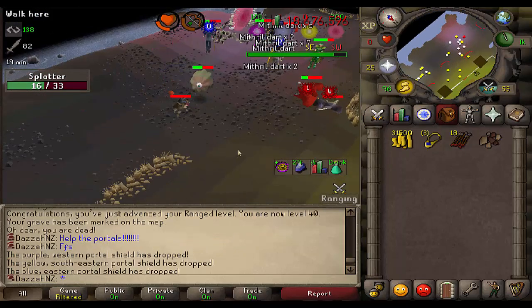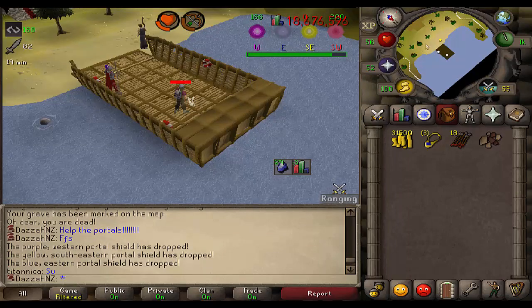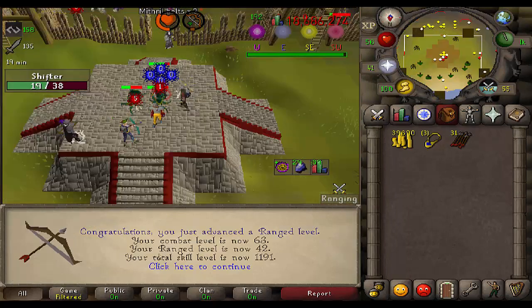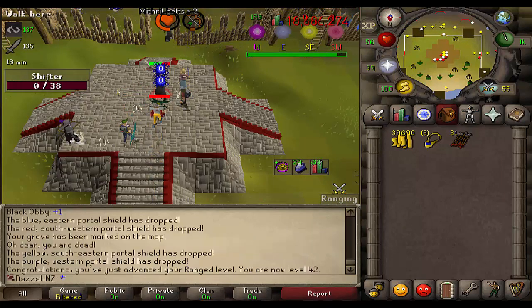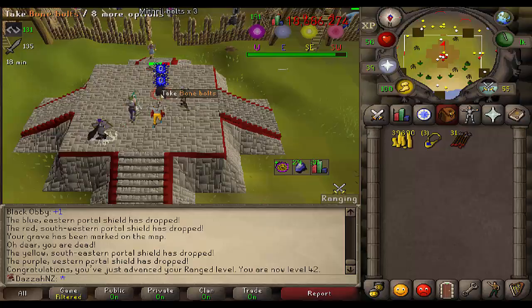Oh, shit — I died. Just kidding, it's a safe minigame. That is 42 range completed. That means I can now wield the Void Knight equipment, which means I can actually spend some of the points that I have accumulated.